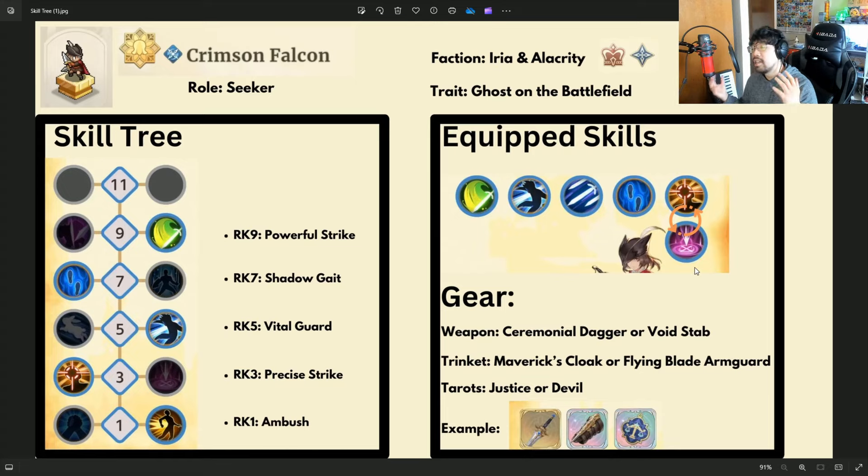Crimson Falcon is a unit that we all kind of get for free, and through just playing the game we get multiple copies of her, which allows us to level up her traits. She becomes a pretty solid unit. I have Coal personally but I still use Crimson Falcon because there are certain situations where I find her better than Coal. Crimson Falcon is a Seeker — her role is a Seeker — her factions are Iria and Alacrity Kingdom of Iria, and her trait is called Ghost on the Battlefield.